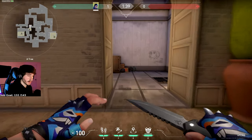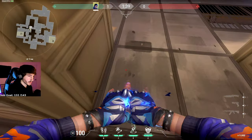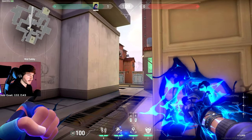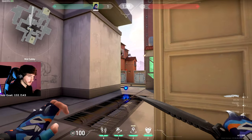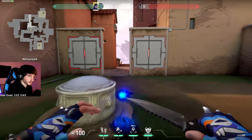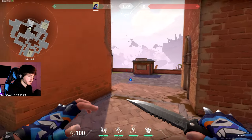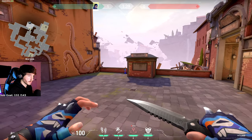This next one is from CAT to tile spawn. Right when the round starts, flash yourself in — you have to do this one pretty quick. Line yourself up roughly around the edge of this box, then aim just above the corner of this wall and throw it out. That's going to get you all the way back behind this hut.